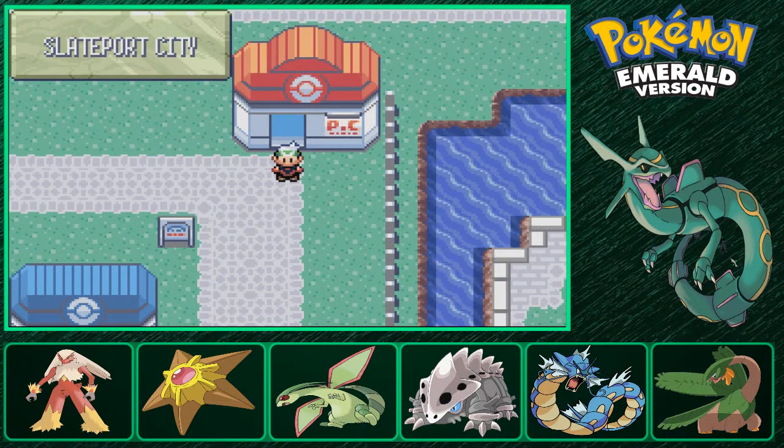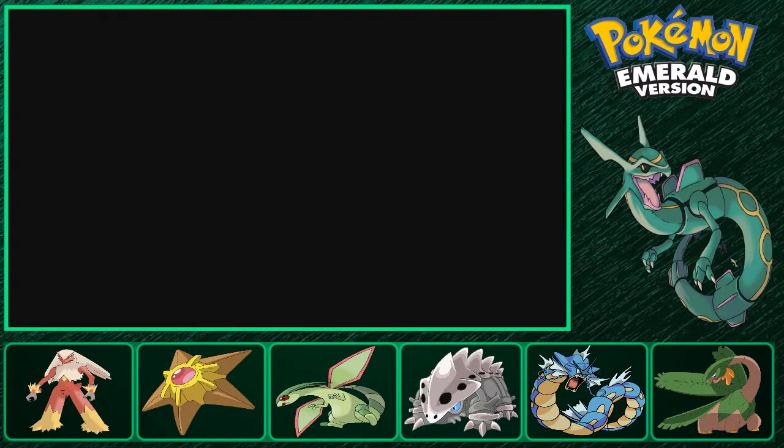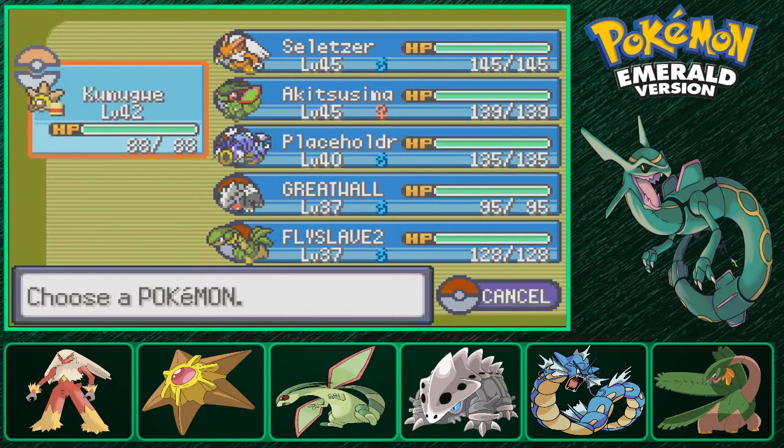Hello guys and welcome back to Let's Play Pokemon Emerald. Last episode we took care of Lisa and stopped Team Magma from stealing some random jet fuel.